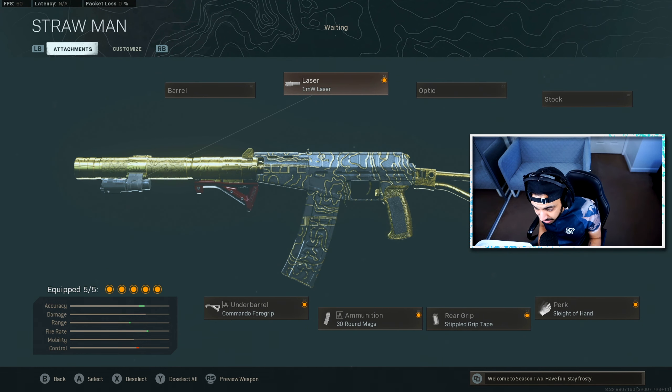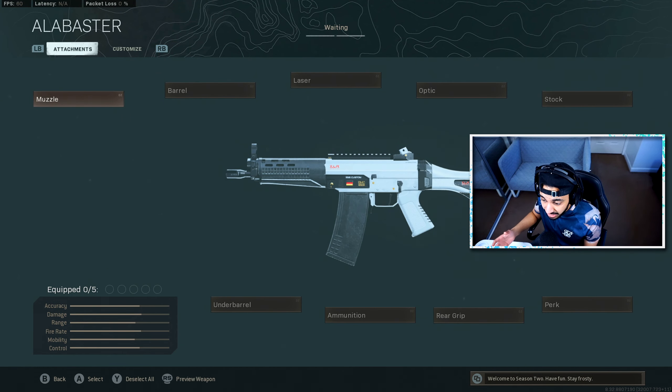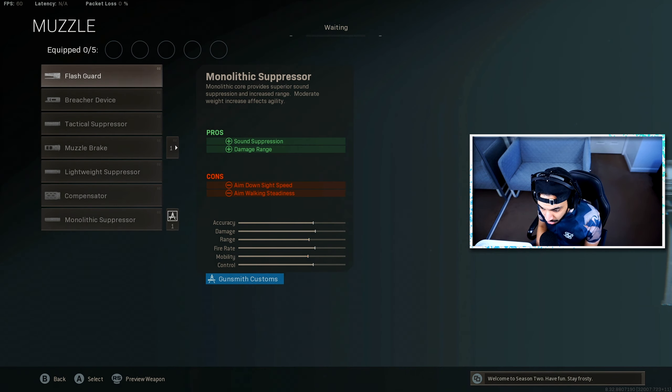After this update, even though the M16 and the AUG will probably still be viable, I don't think they'll be as strong as the best long-range weapons from Modern Warfare. That's why I think the Grau is one of the best long-range weapons in Warzone right now, and it will take the meta spot once the M16 and AUG get nerfed.